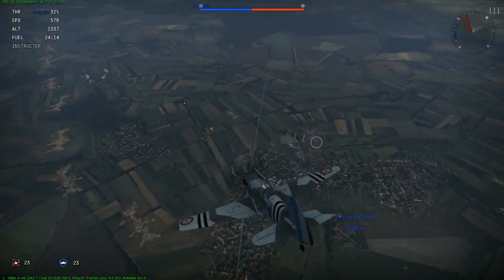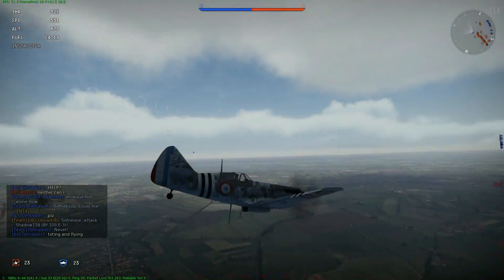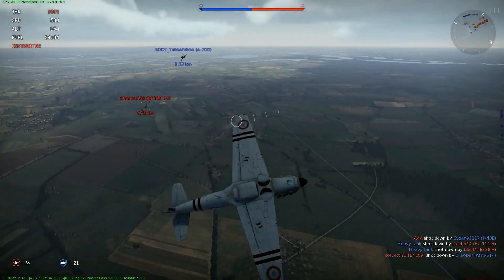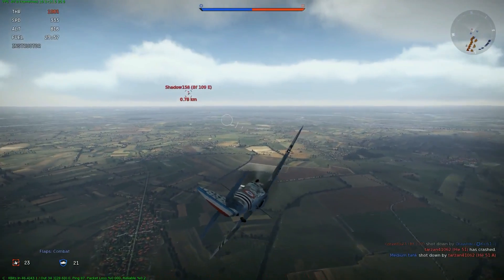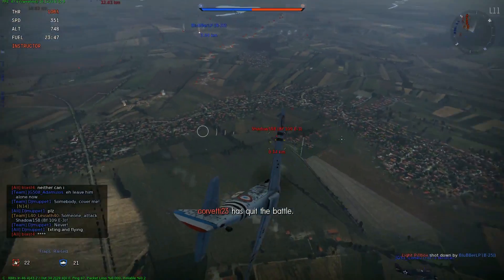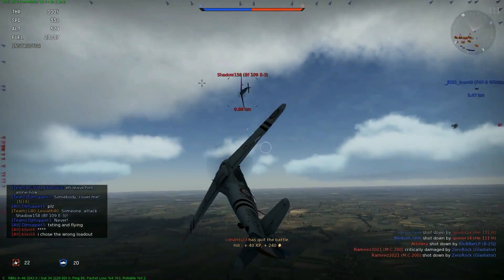Dans un nouvel engagement, j'arrive derrière un BF-109 E3. C'est vraiment la cible parfaite, et aussi une cible vraiment historique, puisque ce sont les BF-109 E3 qui ont combattu pendant la bataille de France en 1940, très certainement de nombreuses fois contre les D520. Il ralentit, il tournoie, il essaye de ne pas faire une cible facile pour moi. Tournoyer à gauche et à droite en bataille historique est un bon moyen d'échapper au tir, puisque c'est très dur de viser sans réticule.